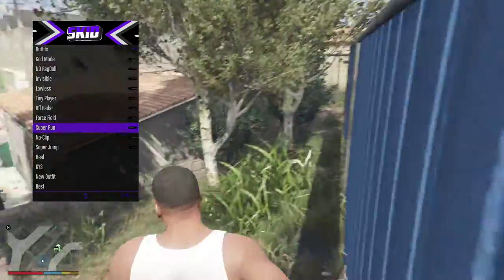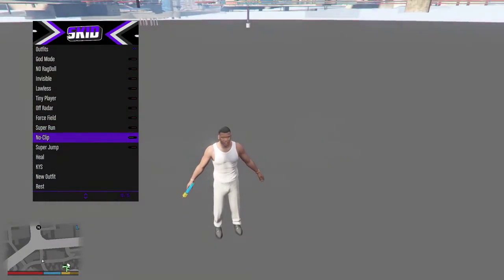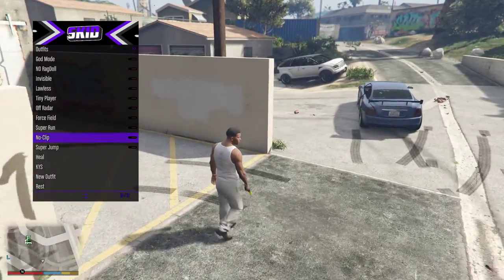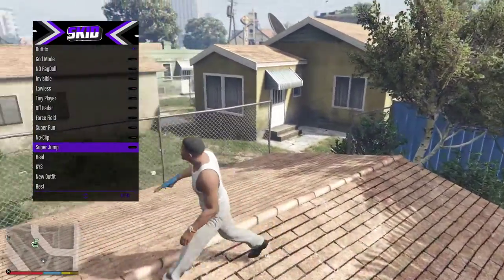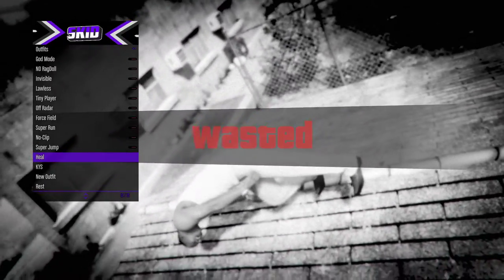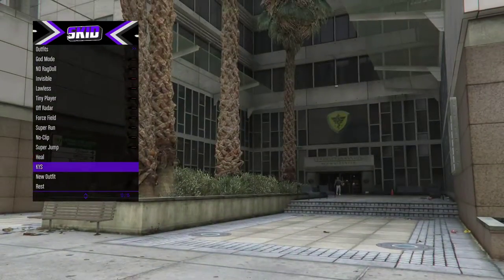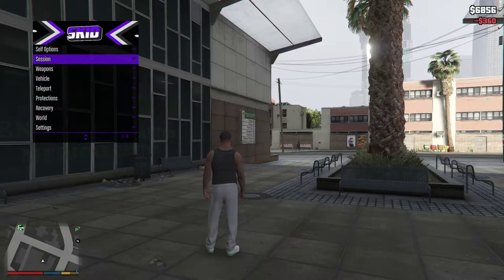Super run makes you run super fast. No clip — oh, I haven't tried that one out yet. Super jump, that is a great one. Heal — it's supposed to heal you but it didn't work this time, I don't know why. I don't know what the last three do.